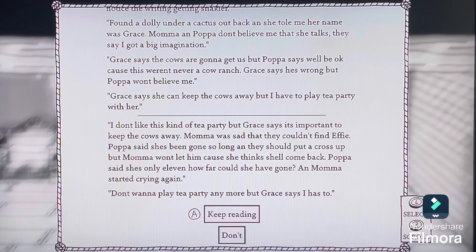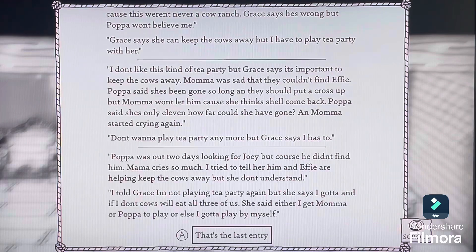'I don't like this kind of tea party, but Grace says it's important to keep the cows away. Mama was sad that they couldn't find Ethie, though Papa says she's been gone so long they should put up a cross. Papa says she's only eleven — how far has she gone? Mama started crying again. I don't want to play tea party anymore, but Grace says I have to. Papa was out two days looking for Joey, but of course he didn't find him. Grace says she'd either get Mama and Papa to play, or else I've got to do it by myself.'